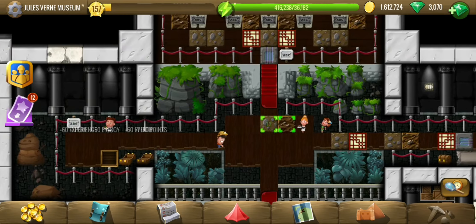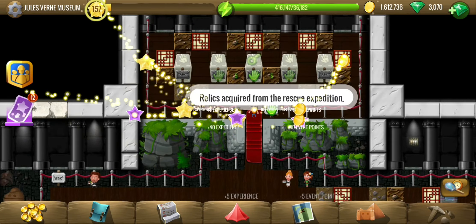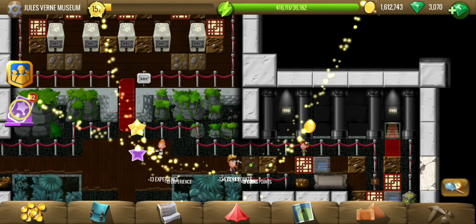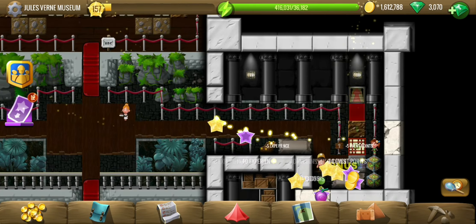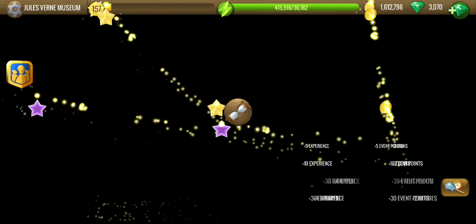Let's continue to follow Skilla. That's where we will place the objects that we acquired from the locations, but I'll just do that in the end. Let's follow Skilla first and see where she takes us.